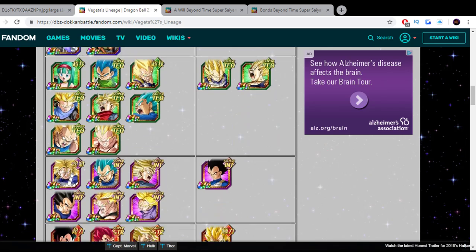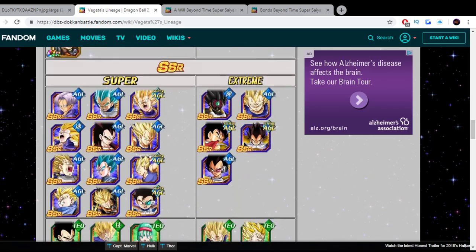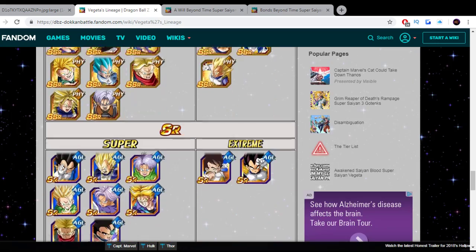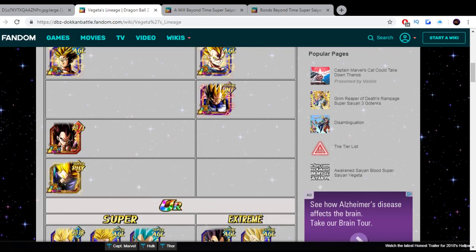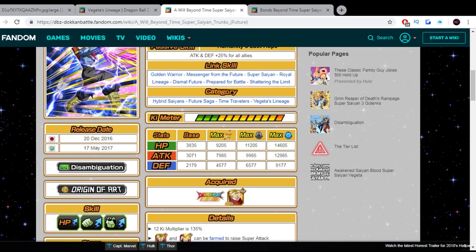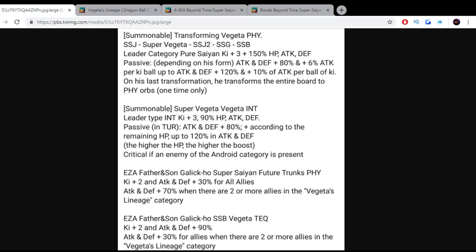For this Trunks, that's actually really good, and you can run a really good team with him as a support unit. You got Evo Vegeta, your TEQ Vegeta Blue, LR Majin Vegeta, your LR Trunks, LR Super Saiyan 4 Vegeta, and even Prime Battle. This is actually a really, really good passive skill for a support unit in the Vegeta Lineage.